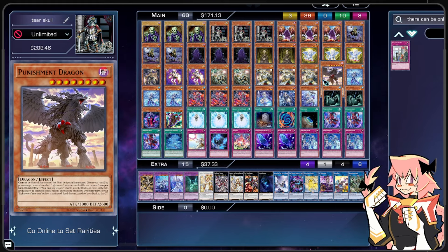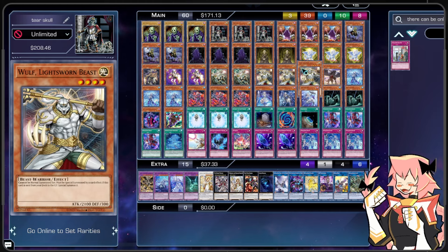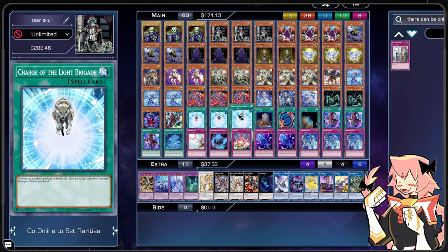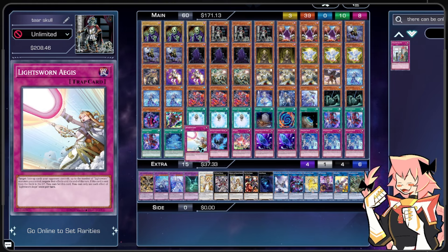We're playing just the one Punishment Dragon. Now let's go into the Lightsworn spell and traps. We're on triple Charge of the Light Brigade — send the top three cards of our deck to the graveyard to add one level four or lower Lightsworn monster from our deck to hand. Not once per turn, which is incredible, so we're playing all three copies. We're also playing one copy of Lightsworn Agus — for your face-up cards your opponent controls, up to the number of Lightsworn monsters we control, they get their effects negated until end of turn. If this card was sent to the graveyard, you can set it. It can function as an omni-negate if we end with Lightsworns on board.